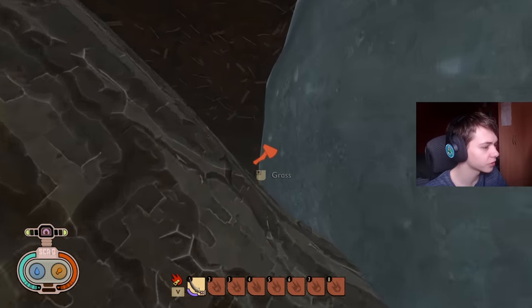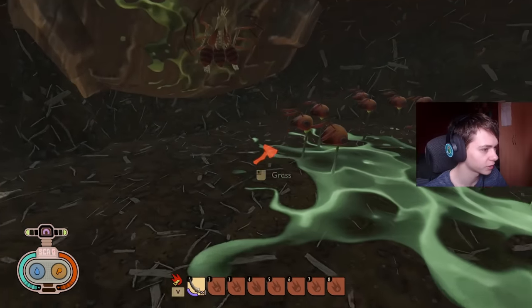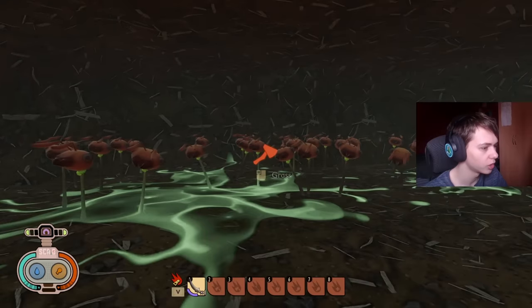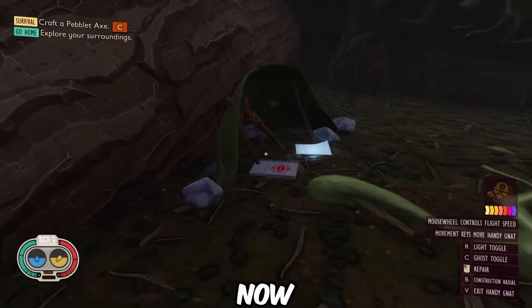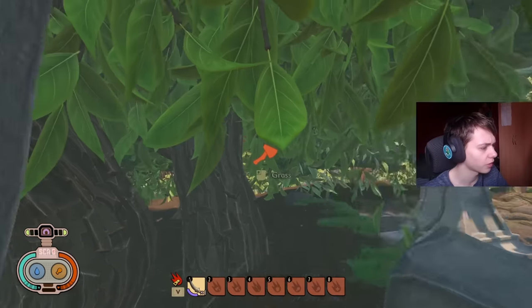We're going to go and visit the old ant easter egg — this is what it used to look like. You have the totem thingy on the wall, you have the recipe over here in the corner, you have all of the ant heads, and then you have an old lean-to and a backpack that has a bunch of ant heads inside of it. So that is very, very cool.